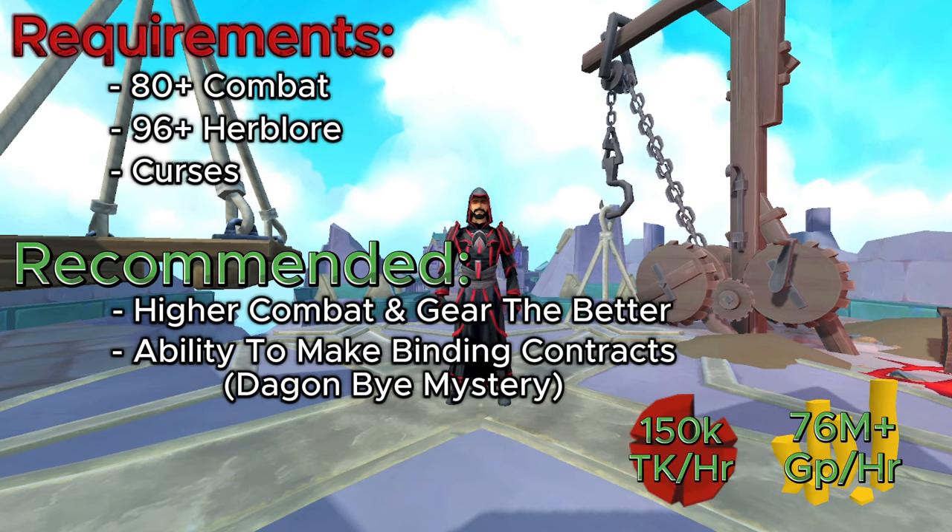As for the requirements: 80+ combat so you can withstand all of the damage within the dungeon, and 96+ Herblore so you can make your overloads. Overload Salves are a huge plus since they give you anti-poison for when you fight the Juvenile Cerberus. For anything high tier like this method, curses are mandatory. Deflect Magic and Deflect Melee are huge at negating the damage dealt in this dungeon, because everything in here hits like a truck.